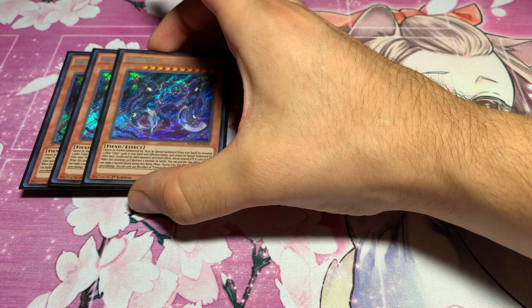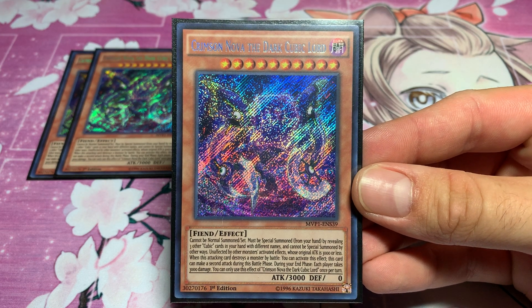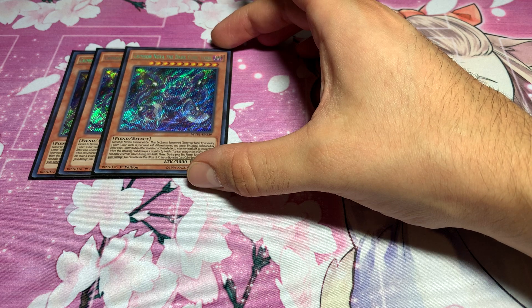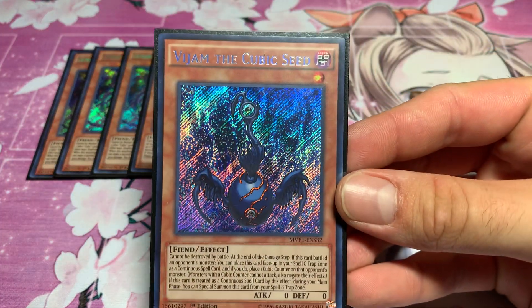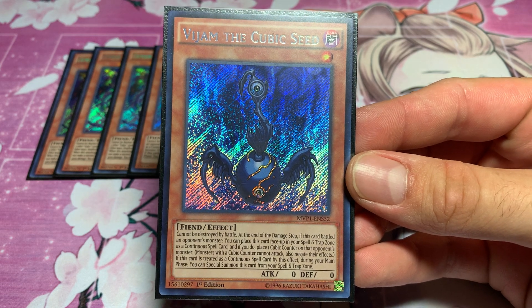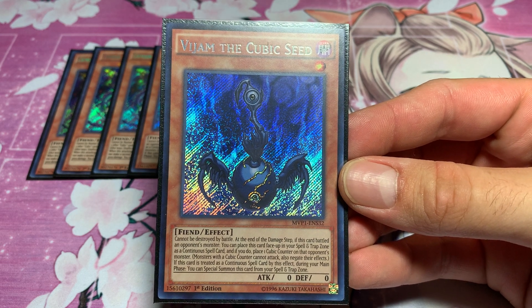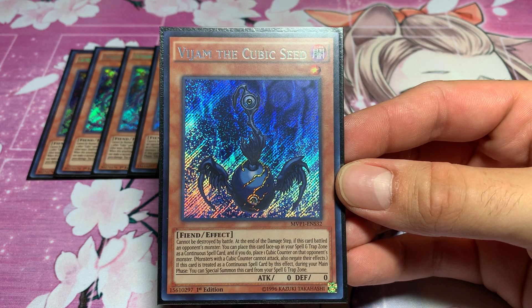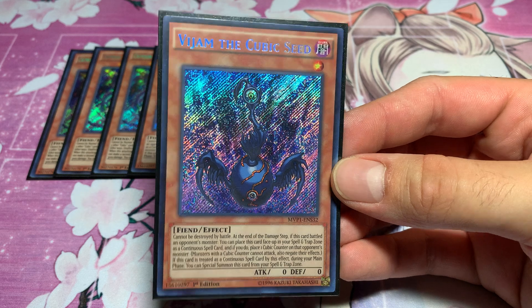So, cubics. Starting things off, we have Crimson Nova, the Dark Cubic Lord. This is your main hitter right here. Mostly what you're trying to do is get him into your hand and Special Summon him out so you can get to work. Next thing up, we got three copies of Vijan, the Cubic Seed. Very essential to a lot of the Cubic cards. Vijan cannot be destroyed by battle and he's also a very good way to stall because if he battles an opponent's monster you can put a Cubic Counter on your opponent, and when your opponent has a Cubic Counter they cannot activate effects or attack. So Vijan is very nice.